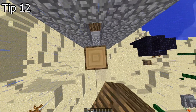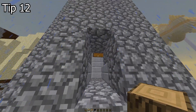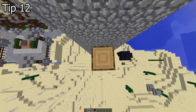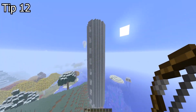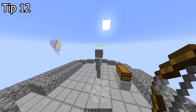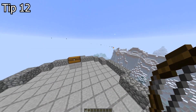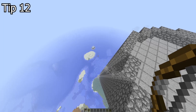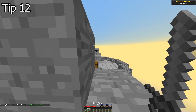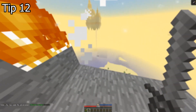Tip 12. Battle Towers — a very good starting dungeon. A couple of cheesy ways to do them: first, stack blocks on the side where the chests are and loot them without fighting anyone. Second, with a flying mount, craft arrows with pistons, fly on top of the tower and yeet that golem into space. If you want to do them legit, craft a summoning staff and call for Aegis's help. Make sure to have a saber or rapier equipped so they do more damage.